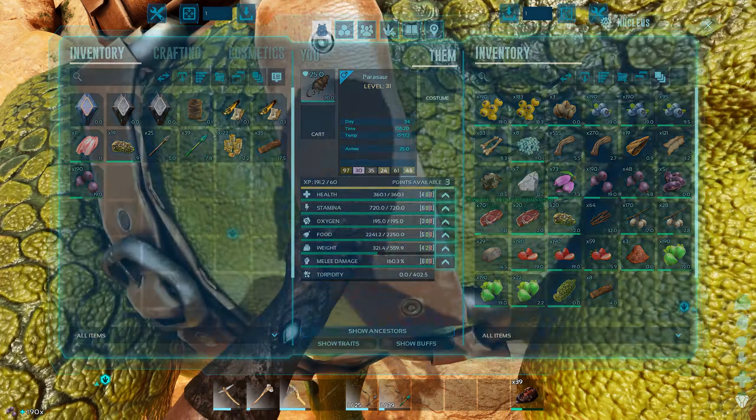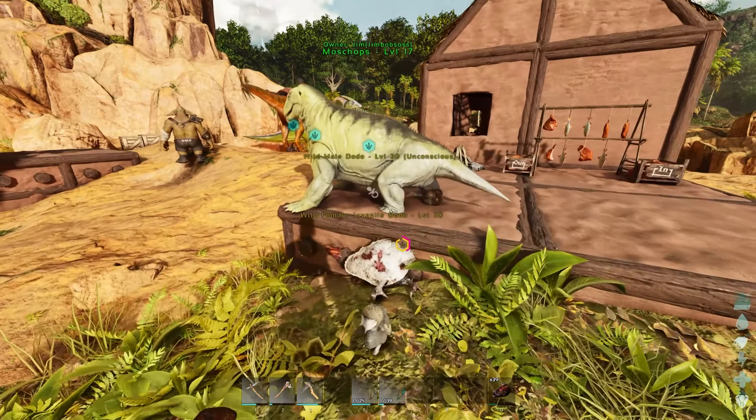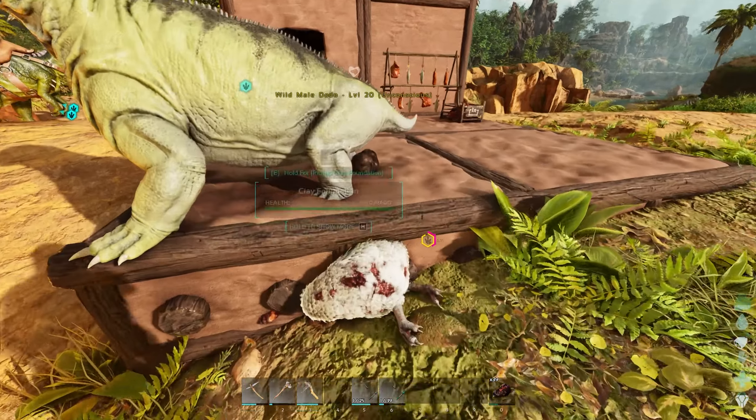I want to build a big village. There are six different types of building material - this is clay. I want to build a village with a bit of everything. I think we should basically tribe up with the boys. Axe and Syntac are doing their own thing, but I think we should have one base where we come together and make a little village with NPC goblins running about.